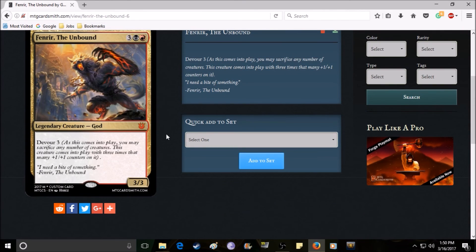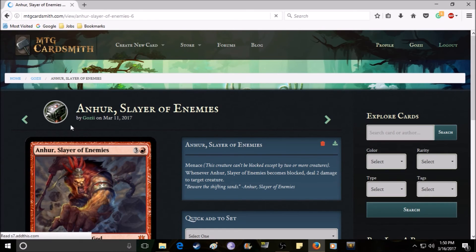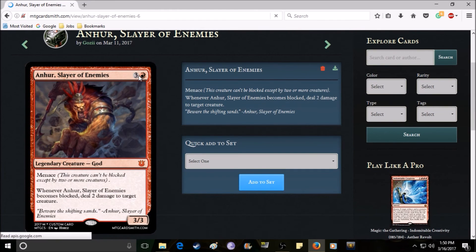Fenrir has the same ability as before — devour three. He costs five mana. The only change is I nerfed his power and toughness from five-five to three-three. Anhur was also edited: everything on his card is exactly the same except his power and toughness went from five-four to three-three.